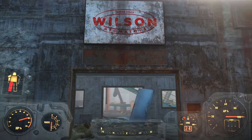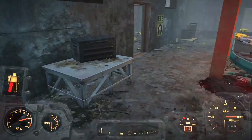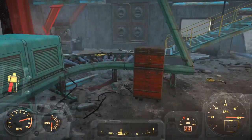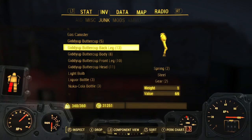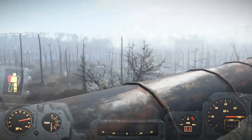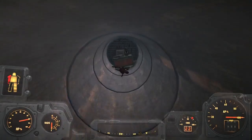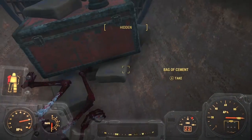Our next stop is Wilson Atomatoys. Here you can get a boatload of giddy-up buttercups. You're going to be able to get springs, screws, steel, and gears out of the buttercups. Also, while you're here, don't forget to take a trip up on the roof. Follow this little path down this pipe, drop into the hole right here, and at the end you'll find a steamer trunk surrounded and guarded by concrete. So we picked up a little concrete while we were here as well.